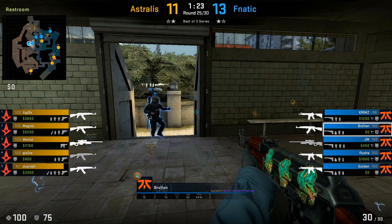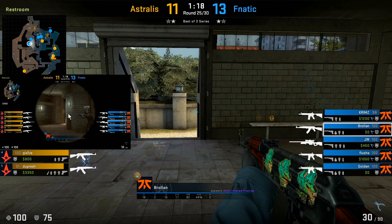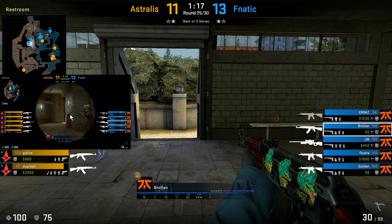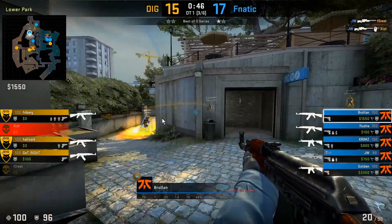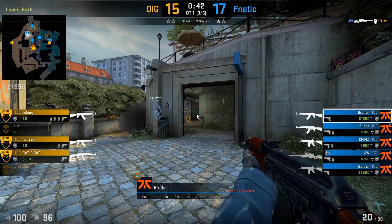A very typical setup with the AWPer towards the bathroom area: JW holds the angle that Brollan likes to hold, while Brollan watches towards mid. The idea is that as soon as JW takes contact, he's baiting them towards Brollan, where Brollan can get some kills. JW doesn't have to worry about the divider side because Brollan is covering it. It's always important to support your AWPer — here Brollan supports JW towards mid with a flash, then covers bathroom so JW doesn't have to worry about players going through bathroom towards divider.